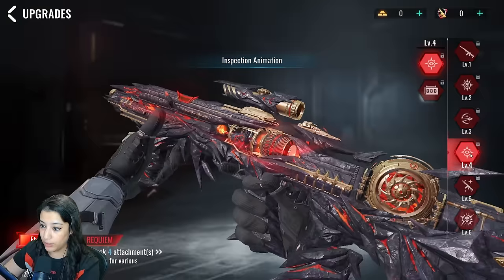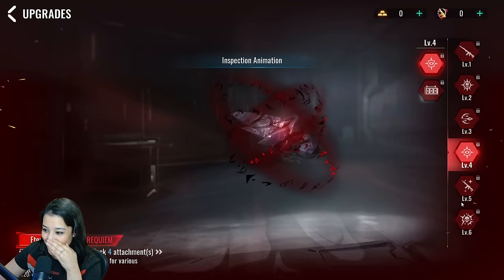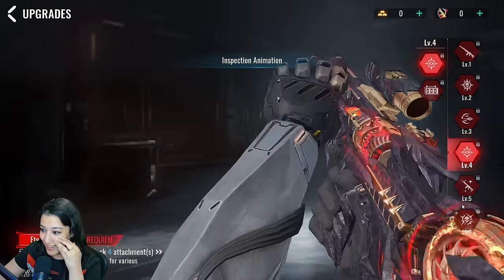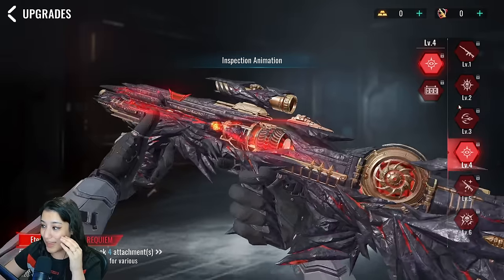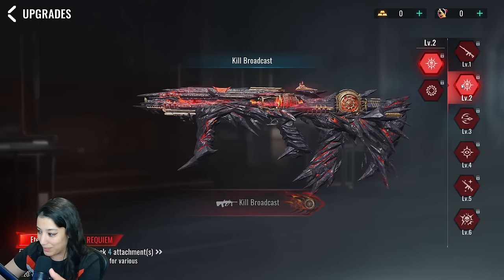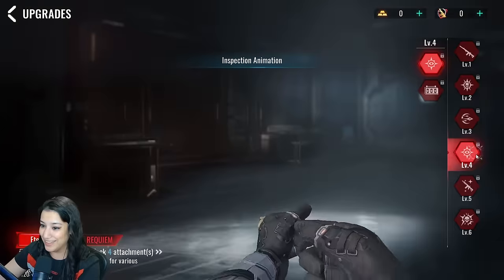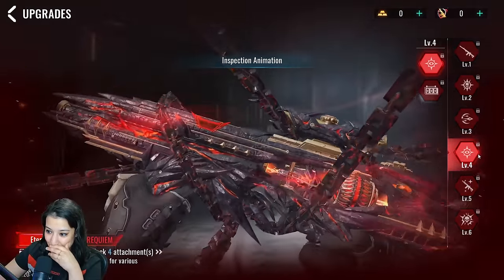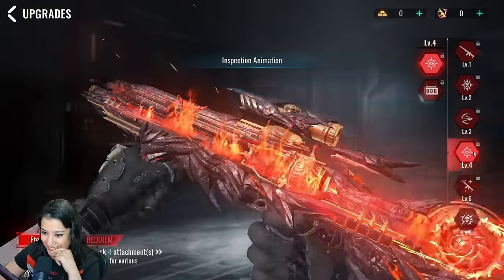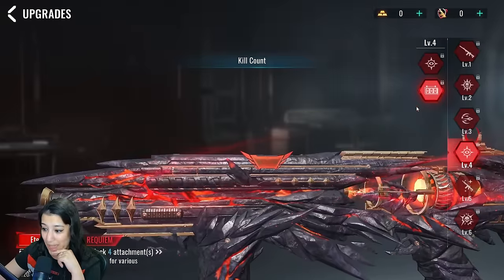Level four unlocks the inspect animation — and wow, what is that? I'm not gonna lie, I feel like these inspect animations just get better with every Eternal skin, it keeps getting more crazy. Look at the chains! You go to touch it and it's like it's too hot. That looks really really cool. Level four also unlocks a kill count on the side of the gun.